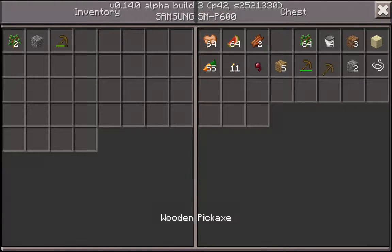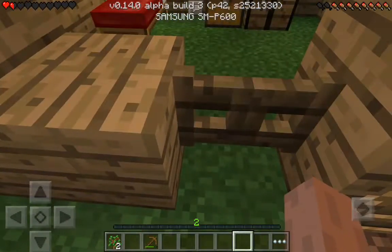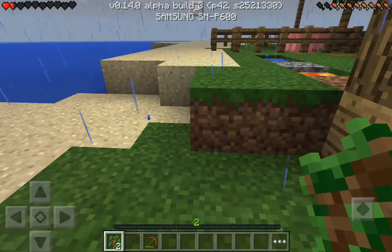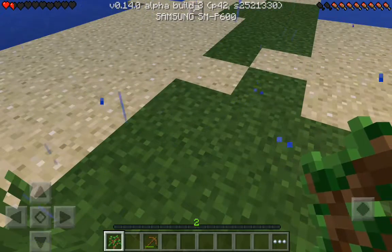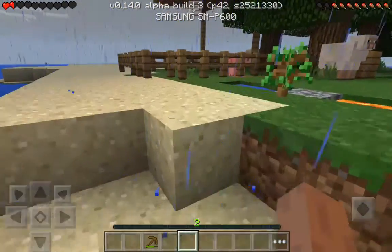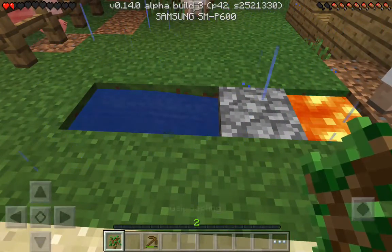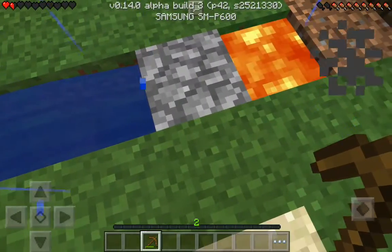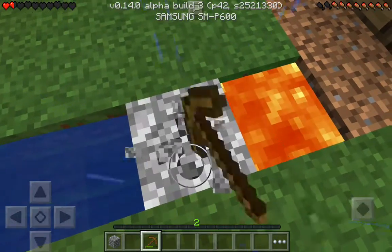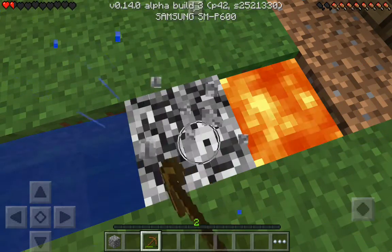I've only gotten three cobblestones out of like six tries. The reason for that is — let me plant these here and there — sometimes it drops into the lava, sometimes it doesn't, and I collect it. Like that time sometimes it flows into the lava, sometimes it doesn't and I get it.